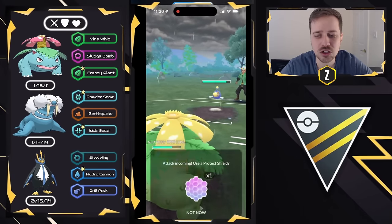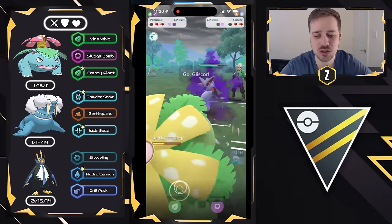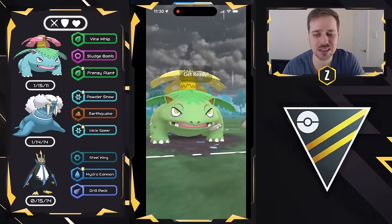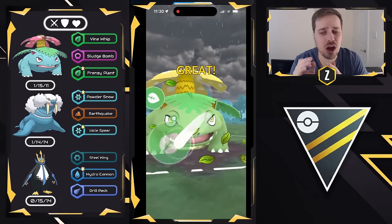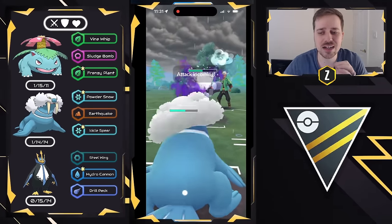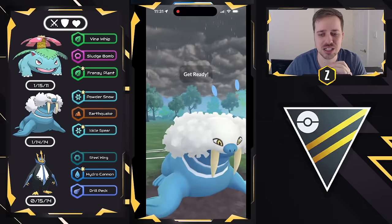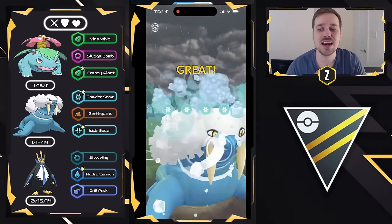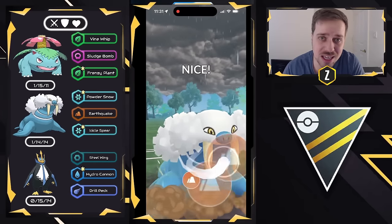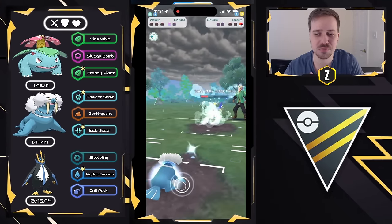I swap into Venusaur to soak the charge move — a Surf doesn't do much damage. Shadow Gliscor comes in, so I try to get to Frenzy Plant in time, knowing Night Slash won't KO me, and I decide to let it go. I made a critical mistake: I didn't throw the Icicle Spear and instead let this Night Slash through, which does way too much damage. Icicle Spear knocks out Gliscor, but XL Best Buddy Lanturn is too tanky — Earthquake does a lot but isn't enough to KO, and they spark me down. Good game, very well played.